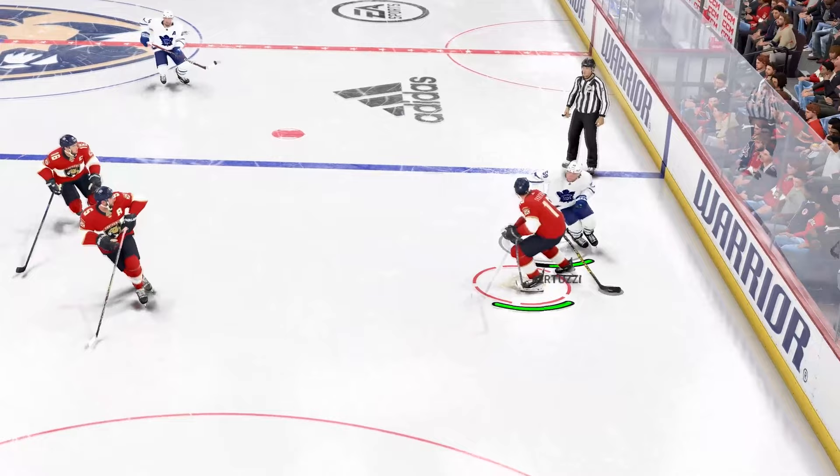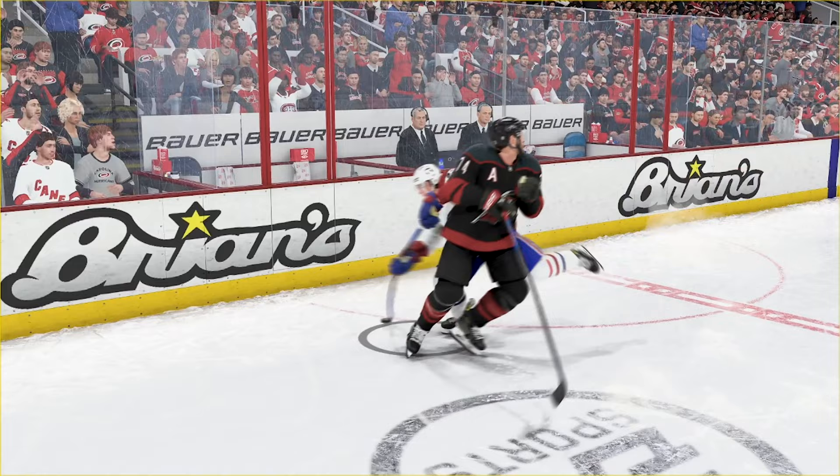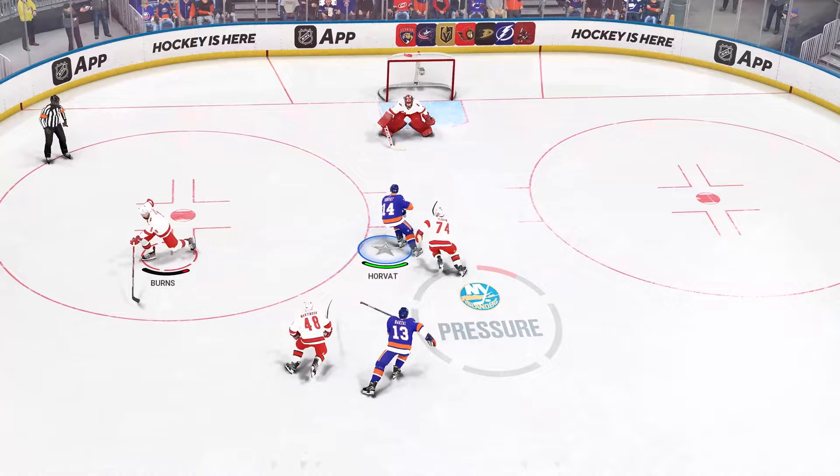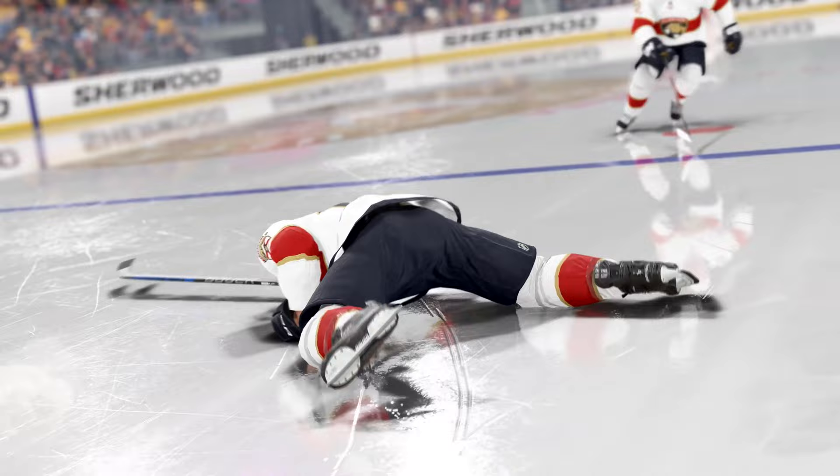The physics-based contact feature revolutionizes checking in NHL 24, bringing more physicality to the game and ramping up the fun and authenticity of defensive plays. Now, if you land a big check, your opponent will re-enter the play slower, creating more turnovers and counter-attack opportunities. But if you don't connect, you'll be left out of position. This really increases the risk-reward factor, and landing a clean solid check will result in new physics-based and animation-based reactions, creating tons of new wow moments in every game.